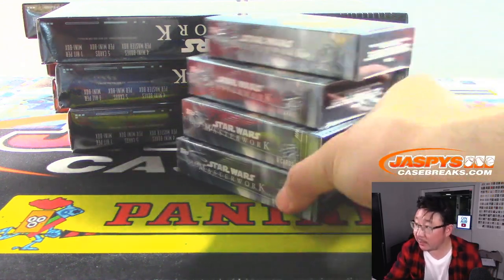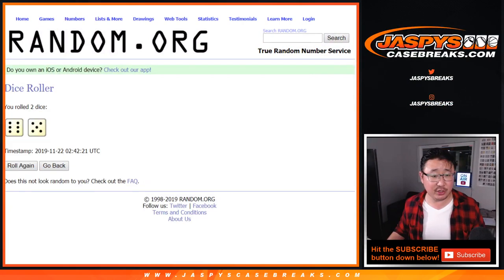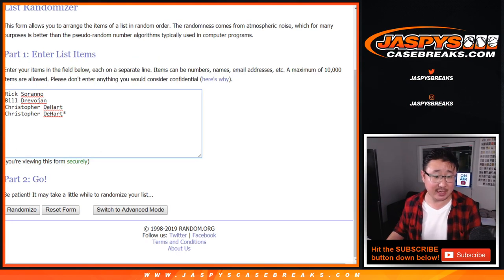All these mini boxes are numbered. Let's go back to random.org. Let's roll the dice. Let's randomize each list. Six and a five, eleven times. Your names first.